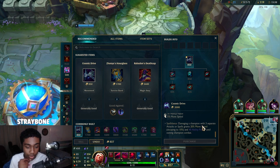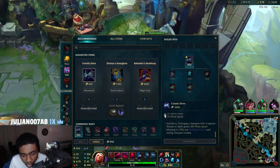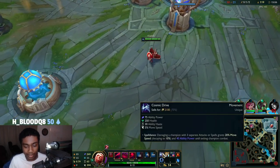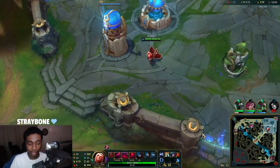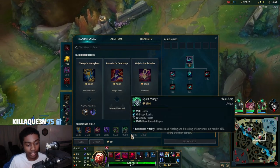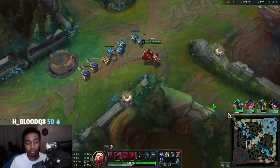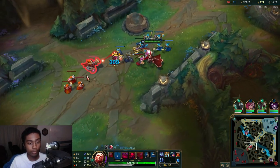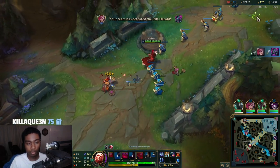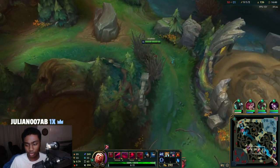Cosmic Drive got reworked — dealing damage with three separate attacks or abilities gives you 20% movement speed decaying by 10%, and 40% ability power until exiting combat. Basically you get extra movement speed and AP. When you get into the middle of fights, Cosmic Drive gives you a lot of ability haste which lets you spam your Q. It also gives you HP, and then you buy Demonic Embrace for some extra juiced stats. We'll shove mid then look to roam — crash it under tower so he has to stay and farm, then look for the roam.